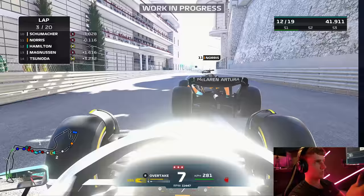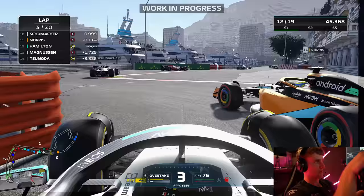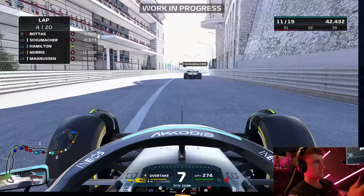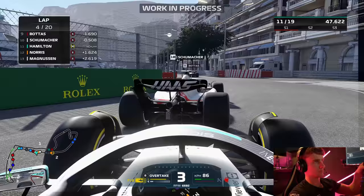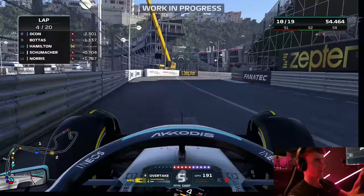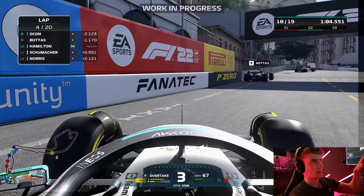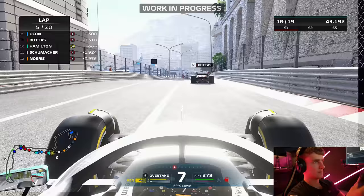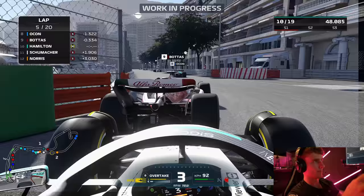Now we're going after Norris. We're up to P11. We try to get Schumacher into the next left-hander — side by side, but it doesn't work; Schumacher backs out. P10 after the first four laps. It's obviously going to get more and more difficult to gain positions here. Can we do the same thing on Bottas? P9.